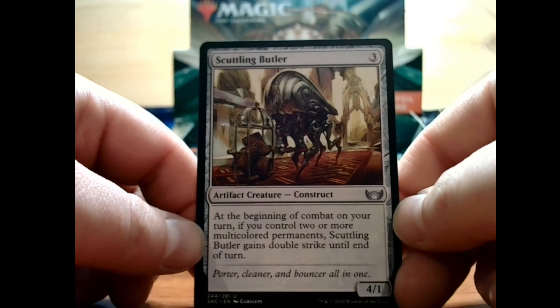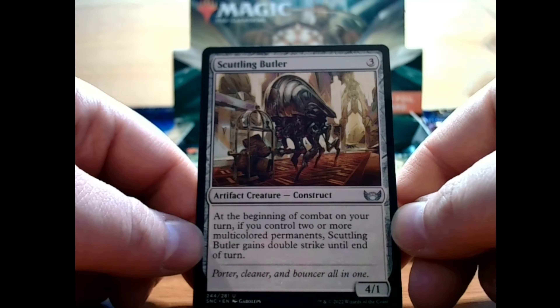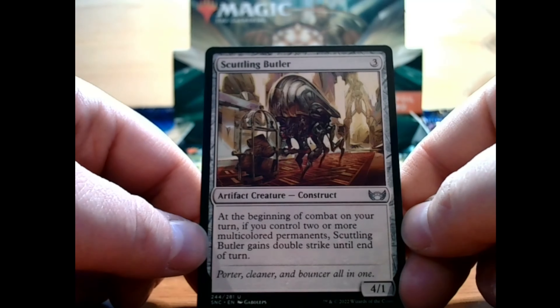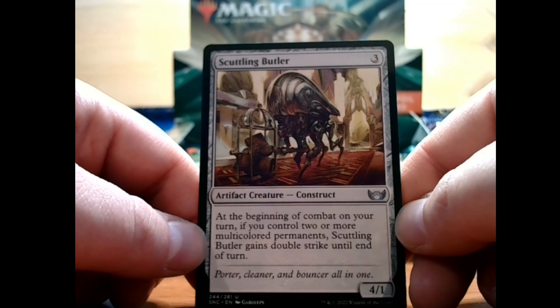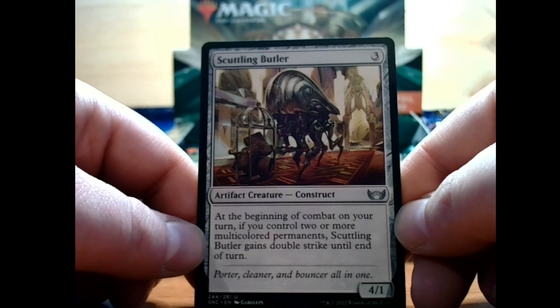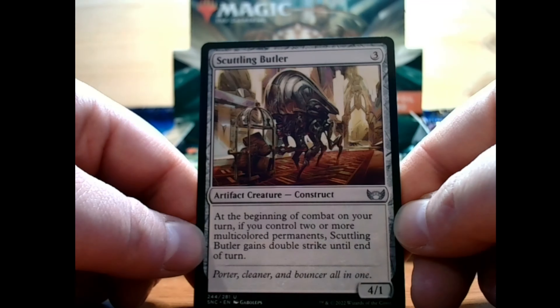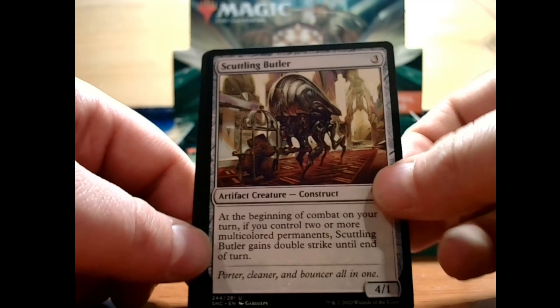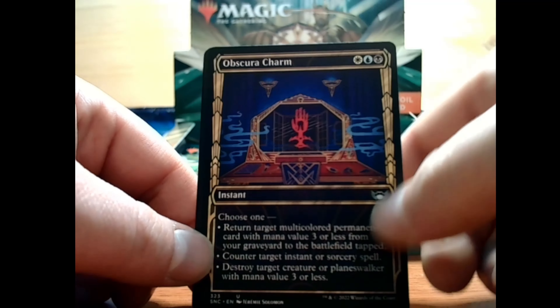Next, we have a Scuttling Butler — 3 colorless for a 4/1 artifact creature that is uncommon; it is a construct. At the beginning of combat on your turn, if you control two or more multicolored permanents, Scuttling Butler gains double strike until end of turn. Not bad, pretty straightforward — colorless is always useful.